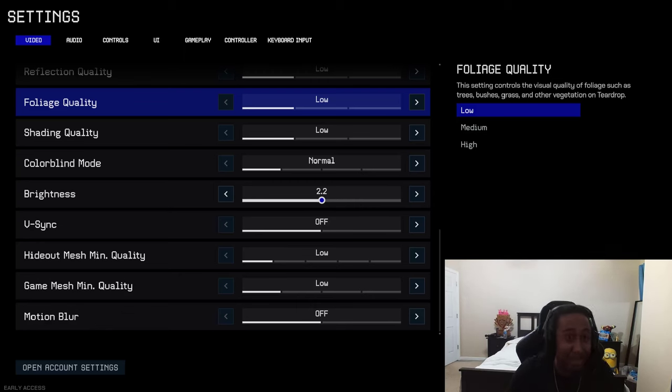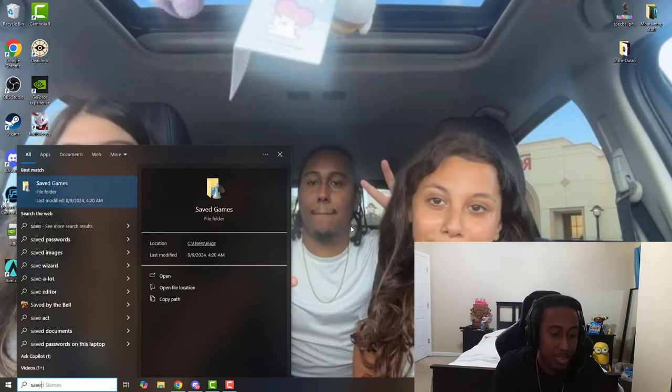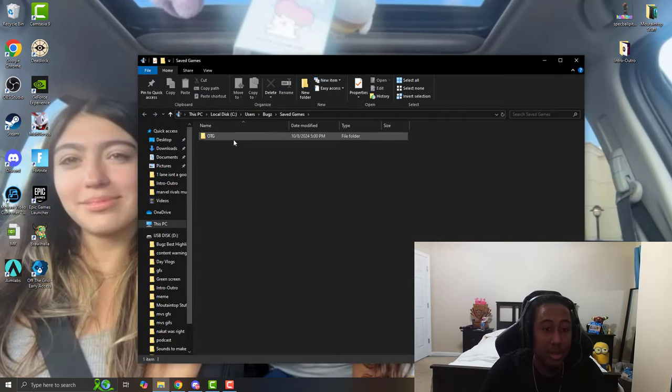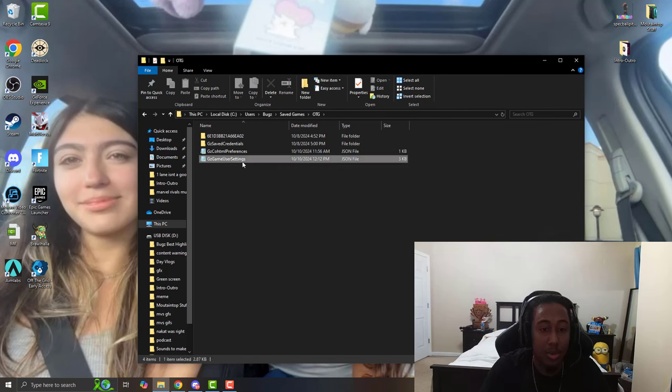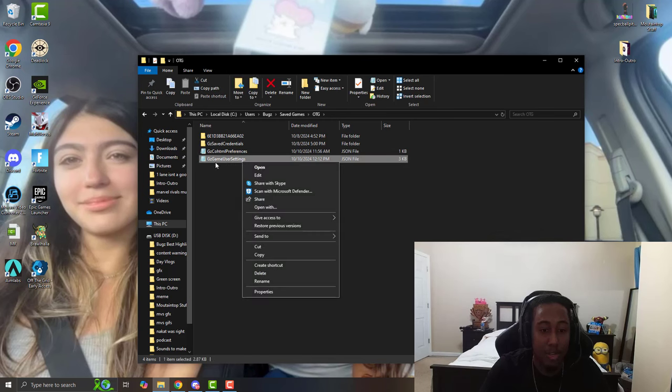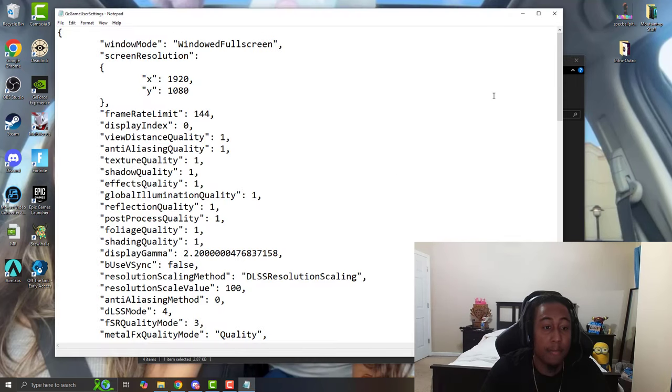If that's still not helping — like 90% of the community — don't worry, let me show y'all how to lower your settings even lower than what the game lets you. In your PC, type in 'Saved Games.' Once that pops up, hit on OTG, then right-click it and edit it — make sure it opens with Notepad. I just double-click mine.